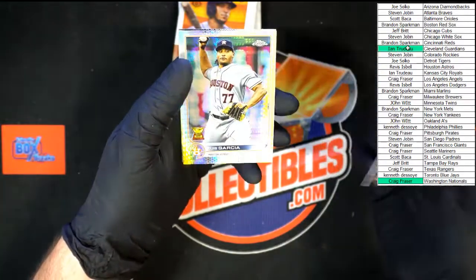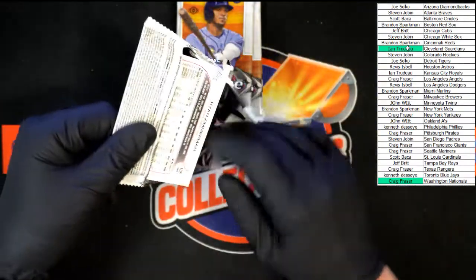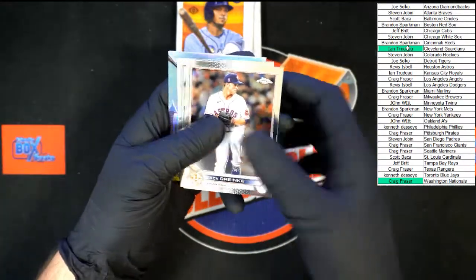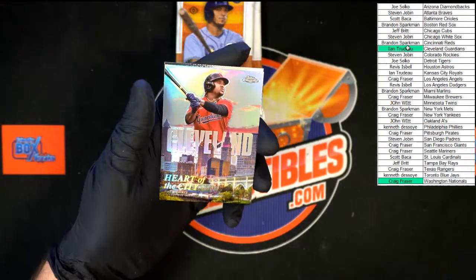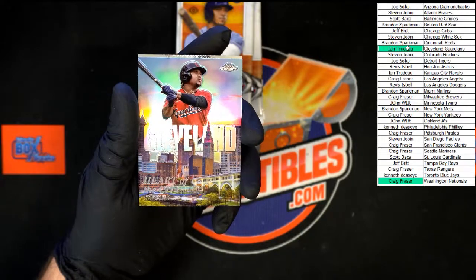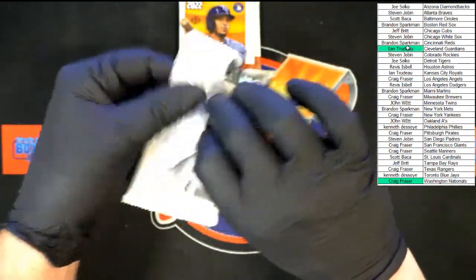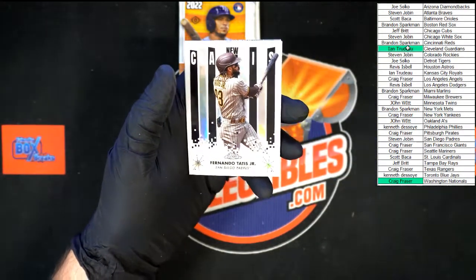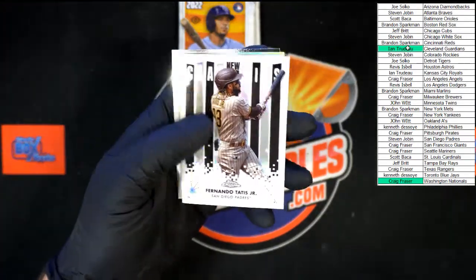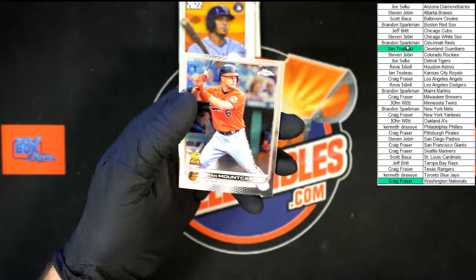Marquez Posi, Garcia for the Astros, Zach Thompson rookie for the Pirates. Cranky, Seeger — Cleveland Heart of the City Jose Ramirez, Cleveland doing well in this box! Zimmerman for Washington. Carlos Correa, Tatis New Classics. Alonzo and the Ryan Mountcastle rookie cup.